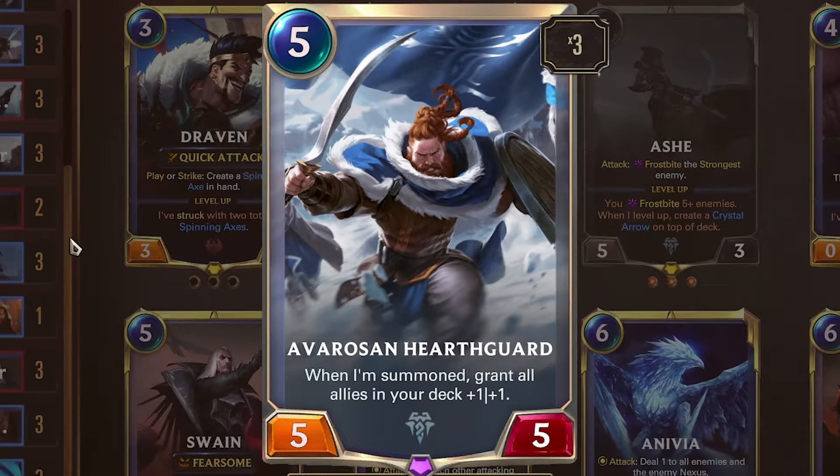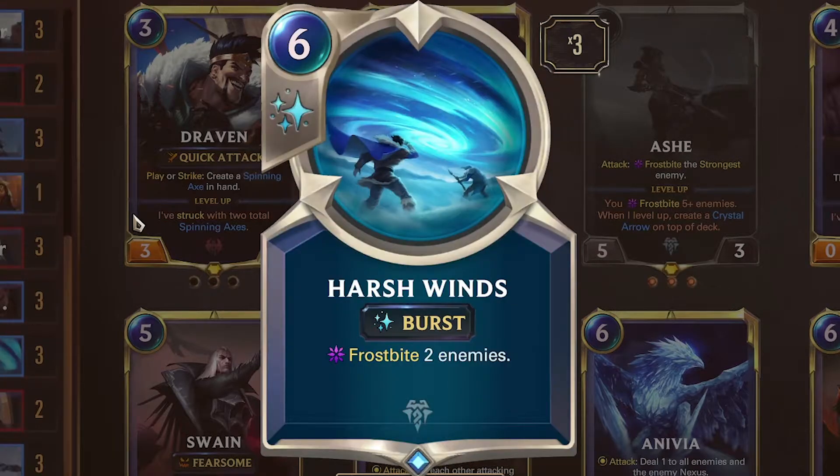Avarosan Harvgaard — 5 mana, 5/5. When summoned, grant all allies in your deck plus 1/plus 1. It makes dudes in your deck big and strong. Harsh Winds — 6 mana, burst: frostbite 2 enemies. Frostbite on a limited board can be devastating — if they only have two units and you Harsh Winds them and then win combat, you know what they're going to do next round? Get punched in the face because their board is dead or crippled.